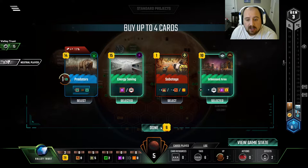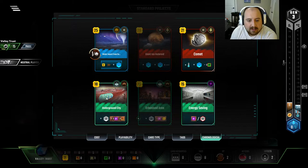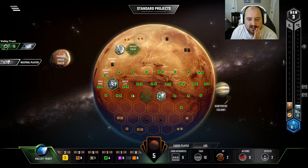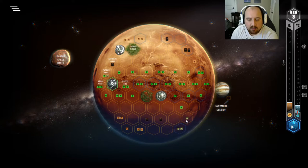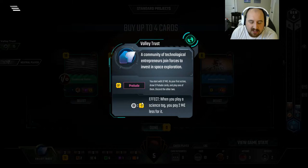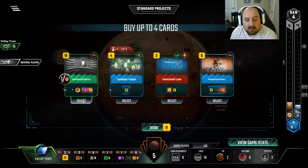Energy Saving and Urbanized Area are good — I'm just gonna say they're good and move on. I'm gonna get Space Mirrors because we need energy production. And now is as good a time as any to get this Underground City and start getting that steel income. I think this is the best space — it just holds down the fort. If we do get another city here, we double up in a couple of ways and get the free point. We have $20 worth of Titanium, we just need to keep getting space tags. Valley Trust is really not giving us much as a corporation right now — it's just minus two on space tags. It gave us the prelude which gave us the Titanium production, which is obviously quite good.